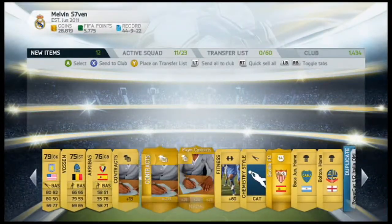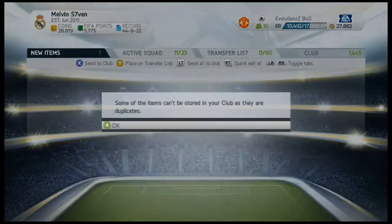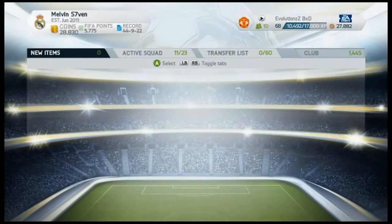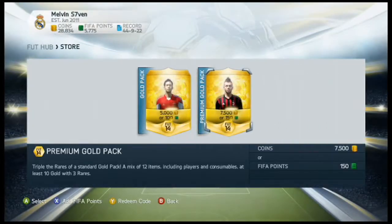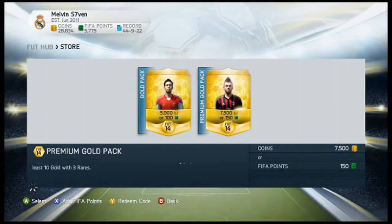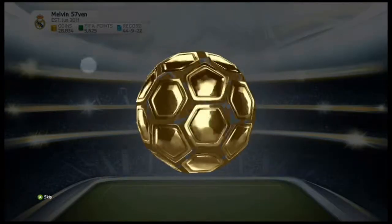Guzan - this pack opening hasn't been the best yet. We have the cat chemistry style for the goalkeeper. I don't know what that does - I don't even know the name of it. I think there's one that improves all the stats on the left of the card, and I think glove does the top right, middle left and bottom right - it improves those stats. I'm not entirely sure.